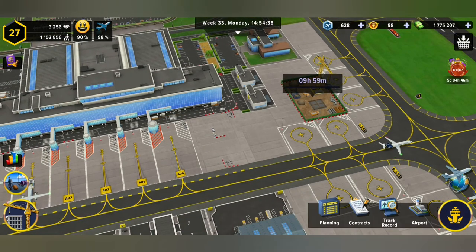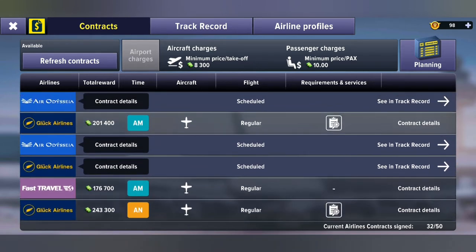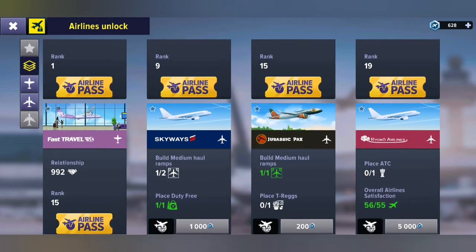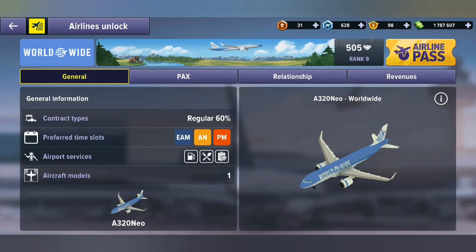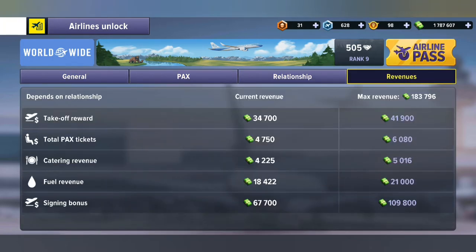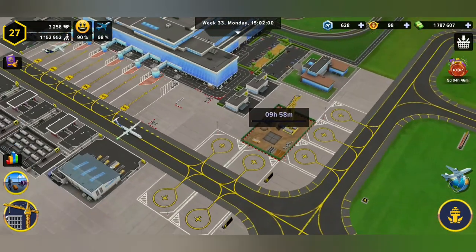Not only that, there are certain contracts that require you to have these very particular ATC towers. One of those is obviously the medium airlines. We start off with something as simple as Worldwide.